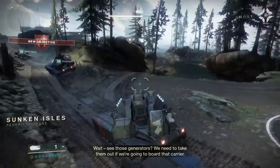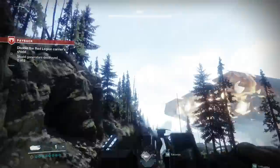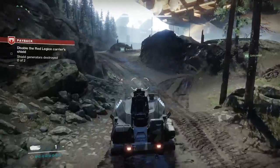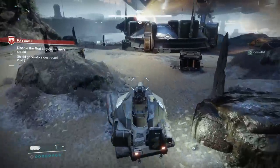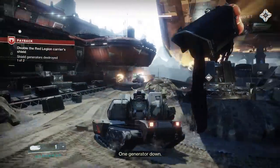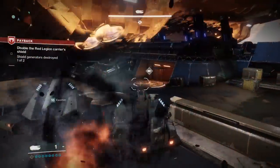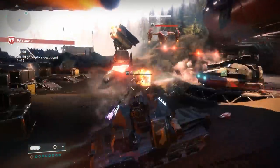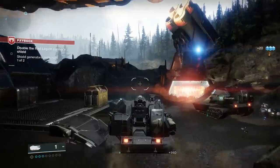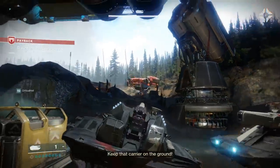Look at this ship we're gonna steal. See those generators? We need to take them out if we're going to board that carrier. What if we get infinite tanks? You're so much faster when you're at full health. One generator down. What are we shooting? The generators - there's a shield on them, you shoot the shield and then shoot the generator inside. Got it, shields down. But the ship's about to launch without us - keep that carrier on the ground.